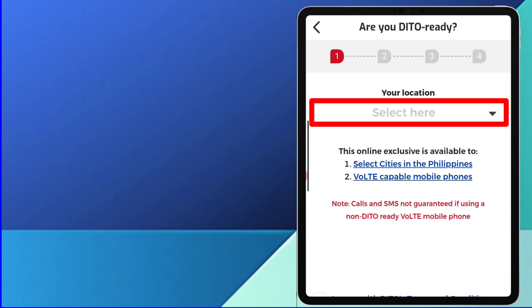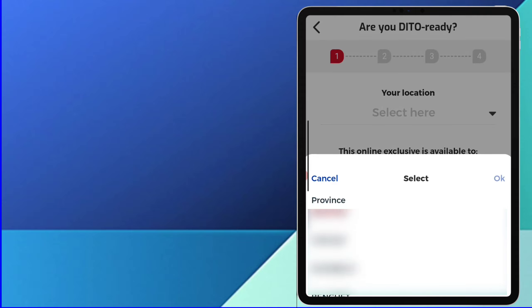Select your location. Piliin mo lang ang province, city o town at barangay kung saan ka nakatira. Click OK.